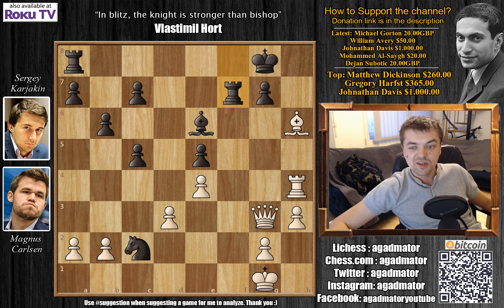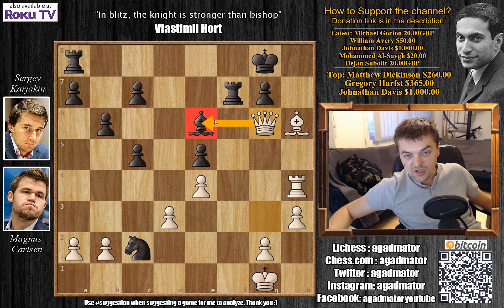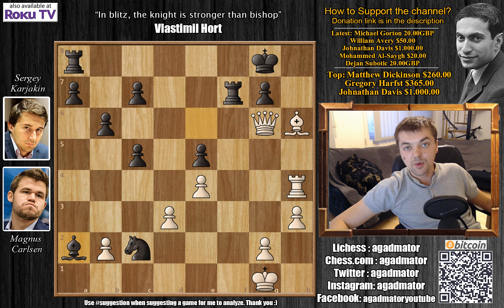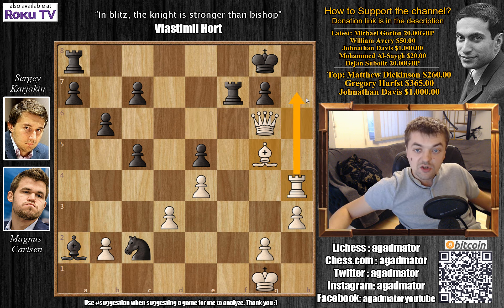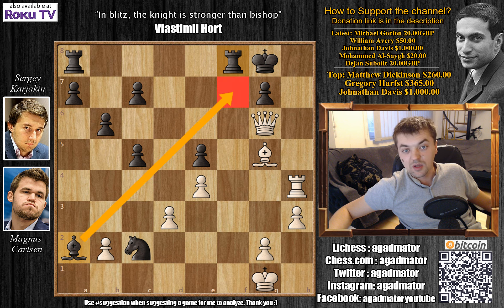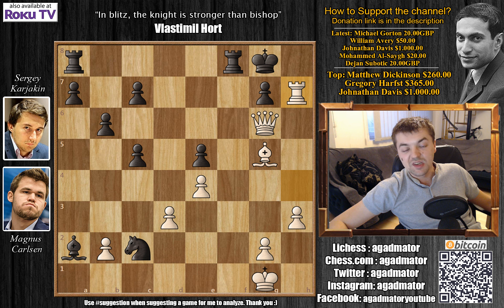Karjakin played f captures on e5 — he captured the knight to grab two pieces for the queen. Carlsen played rook captures on f7, queen captures on f7, rook captures on f7, and immediately queen to g6 by Carlsen, going for that bishop on e6. Karjakin plays bishop captures on a2 — he just gave up the queen for two pieces, thinking he's not getting checkmated and might grab more material. Unfortunately this doesn't work — bishop to g5, threatening rook to h7 followed by bishop to f6 with hell on the g7 square. Karjakin plays rook f to f8, but Carlsen plays rook to h7 and there is nothing black can do — checkmate in four moves whatever black plays.